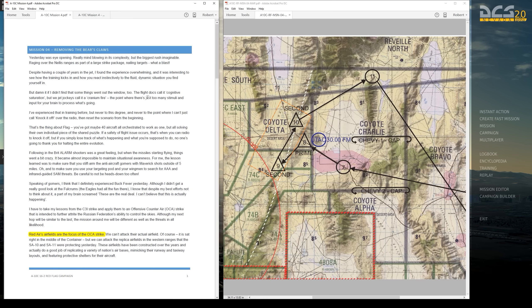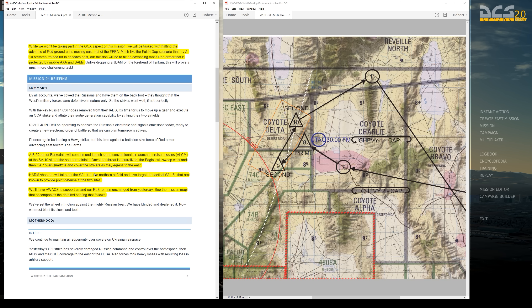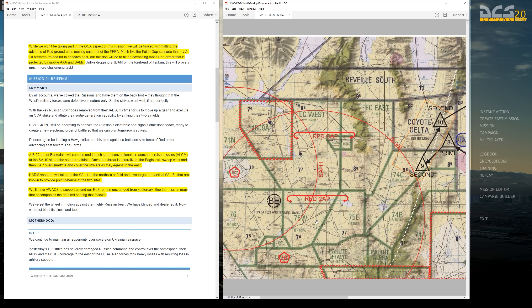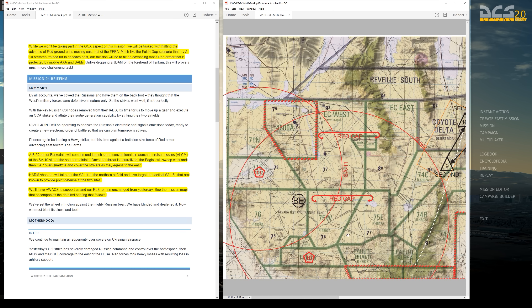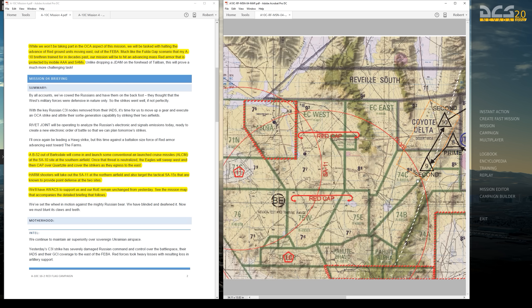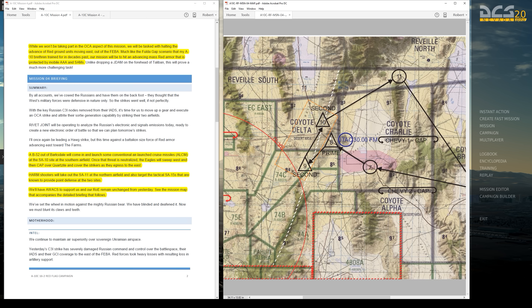Mission four is called Removing the Bear's Claws. This is an offensive counter-air focused mission for the strike package as a whole, while we'll be doing close support in the A-10 — tasked with halting the advance of Red Crown units moving east out of the FIBA. On the map, the white line denotes the FIBA forward edge of the battle area, and we'll be working inside the orange box. A B-52 out of Barksdale will launch conventional air-launched cruise missiles, Calcums, against an SA-10 site. We'll be far enough east that we don't have to worry about the SA-10 and SA-11, but we do need to worry about SA-19s in our target area.